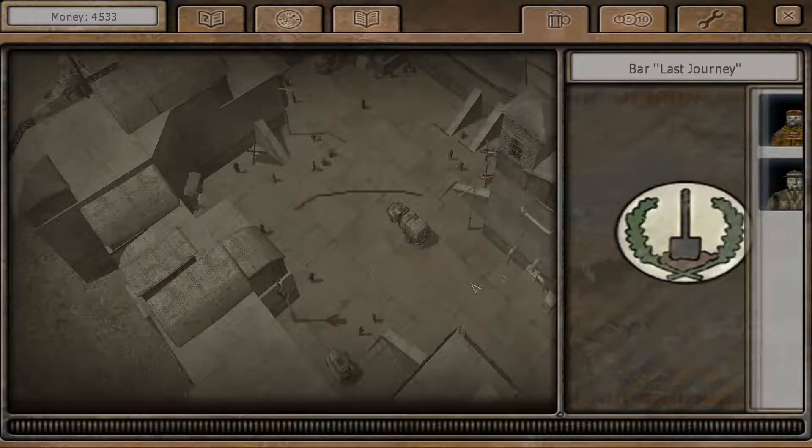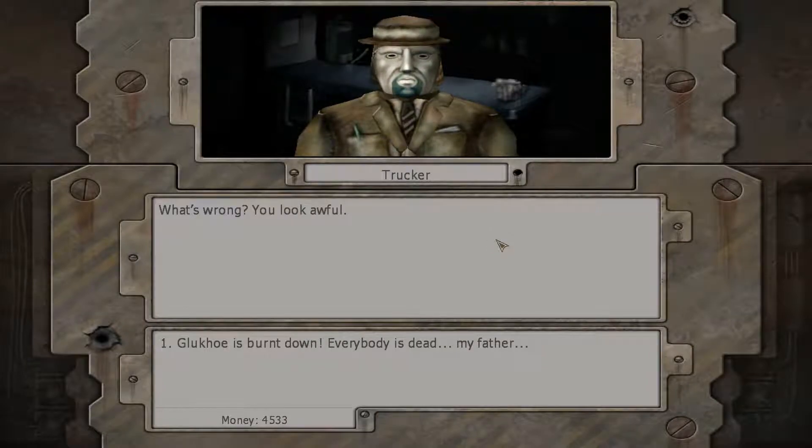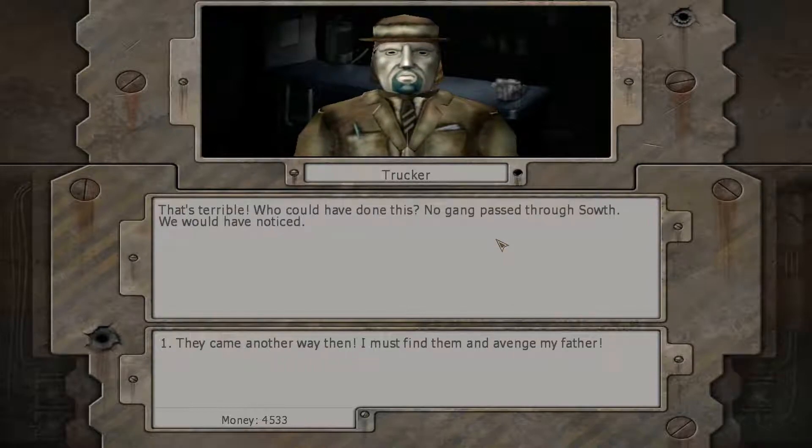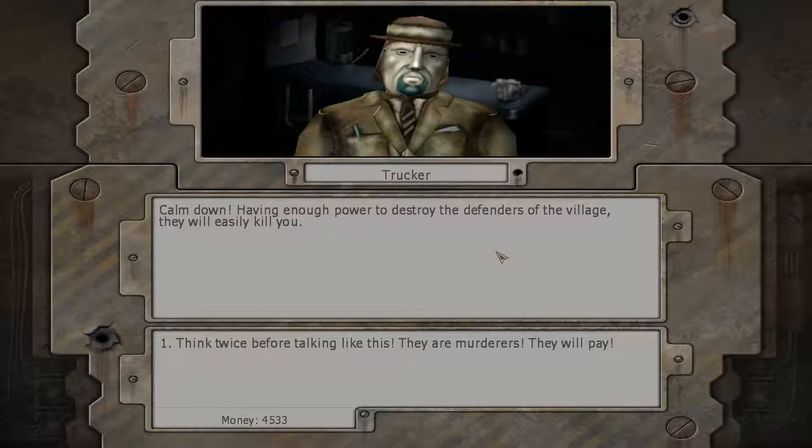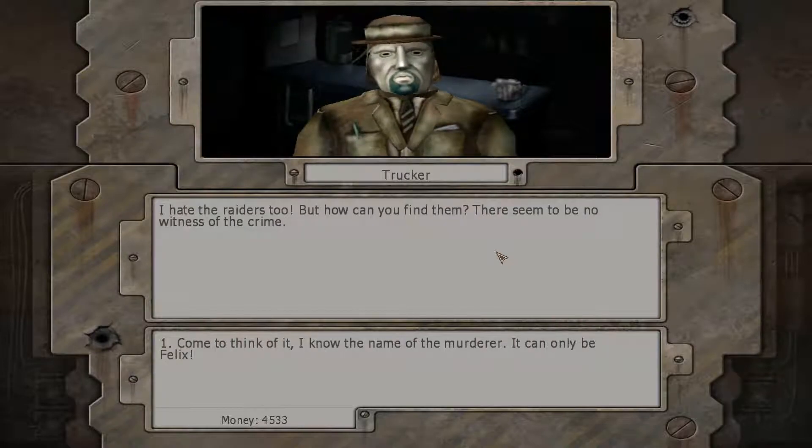We encounter a new NPC. He's distraught - his village burned down, everybody's dead including his father. He says no gang passed through town would have noticed, so they came another way. He accuses Felix, calling him a raging murderer. The player character remarks: 'I'm Batman, so I guess this is my superhero origin story or something.'